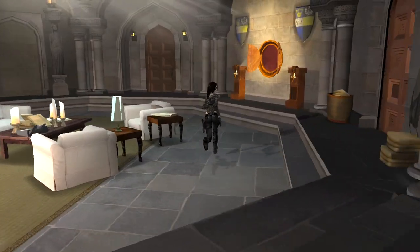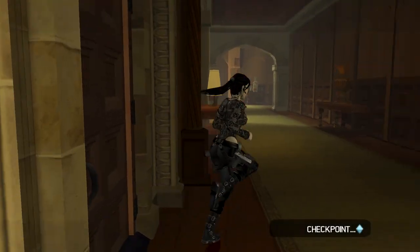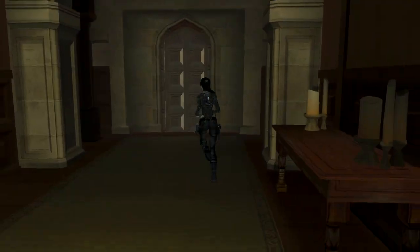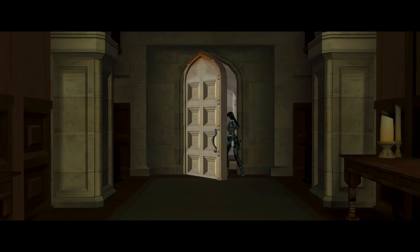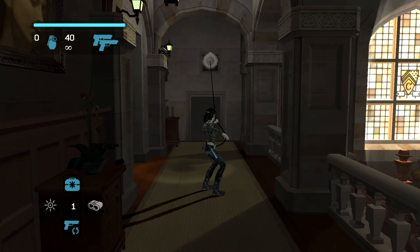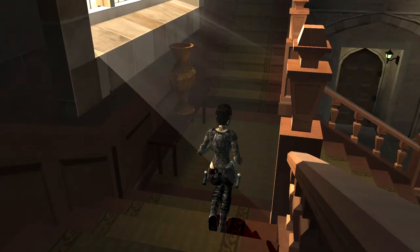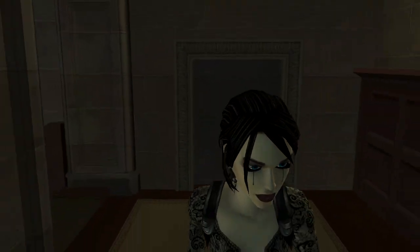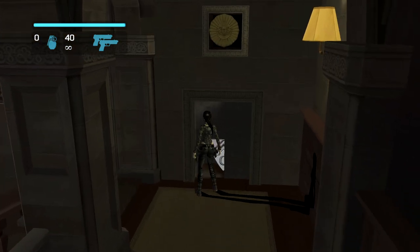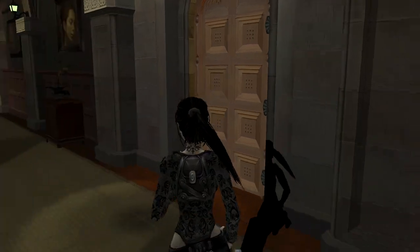It's quite a short level and it should take you at least 20 minutes to beat. The next relics — one is behind here when you use the grapple hook to open the door, which is a bronze one. The silver one is actually on this side, so just aim at this and shoot it, and it'll open the door for your silver one.